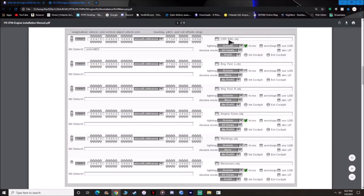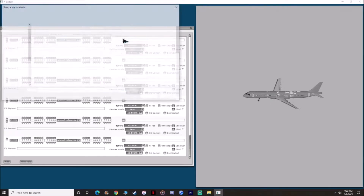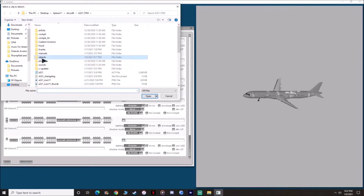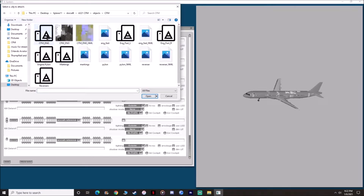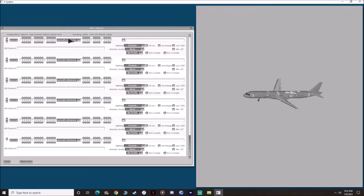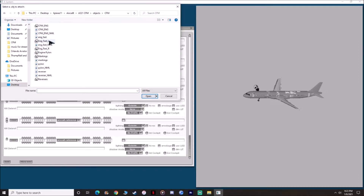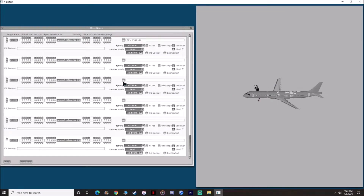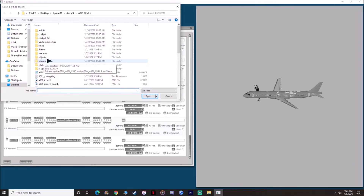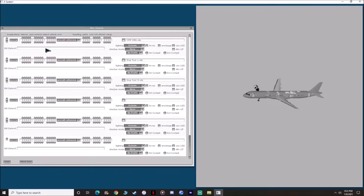The first one we're going to do is the CFM ENG. Hit the little square, go to Objects, then CFM, and look for the CFM engine.obj. For the second box, go back to CFM and select engine fast left. For the third box, select engine fast right — the right engine.